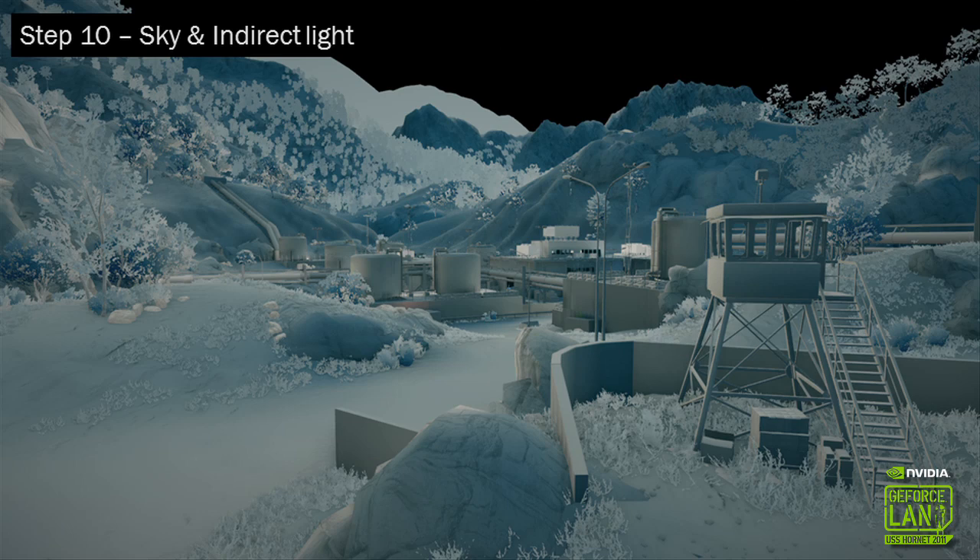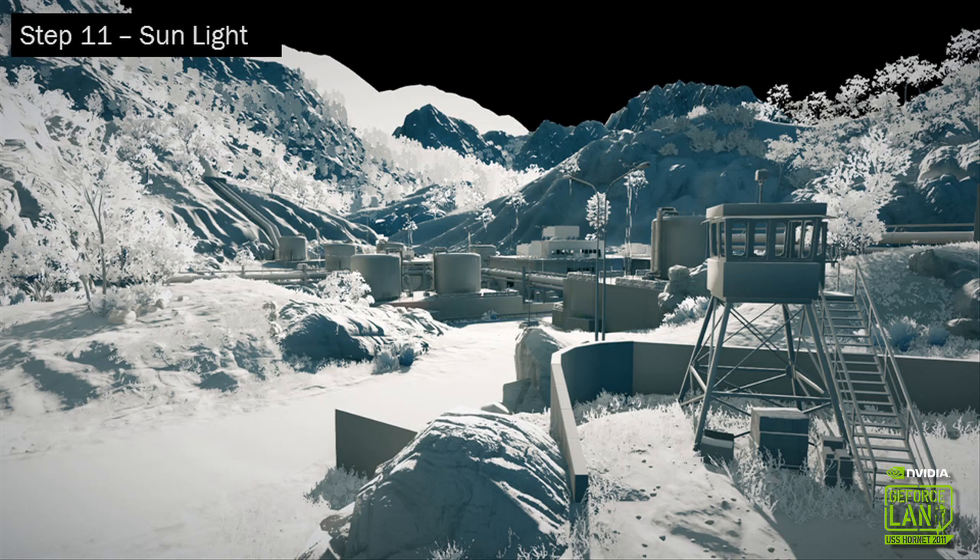Once the G-buffer is rendered with all objects, we start with lighting — rendering out the light for the sky and the bounce light, combining both on all objects. There's no sunlight yet in the scene at this point, but you can see some bounce from the sun, some brighter areas, and a general blue tint because the sky is quite blue. Then we add the sunlight on top of everything, and now you have something that looks like a perfect white environment with just sun, sky, and bounce lighting.